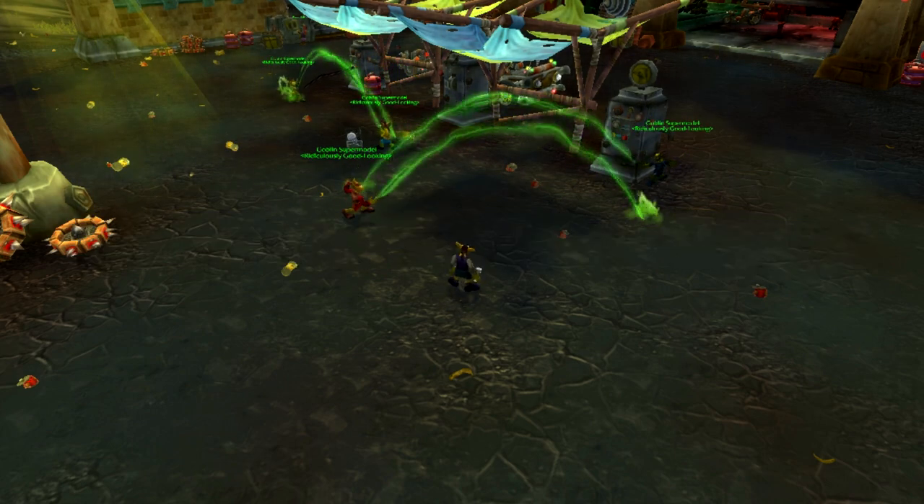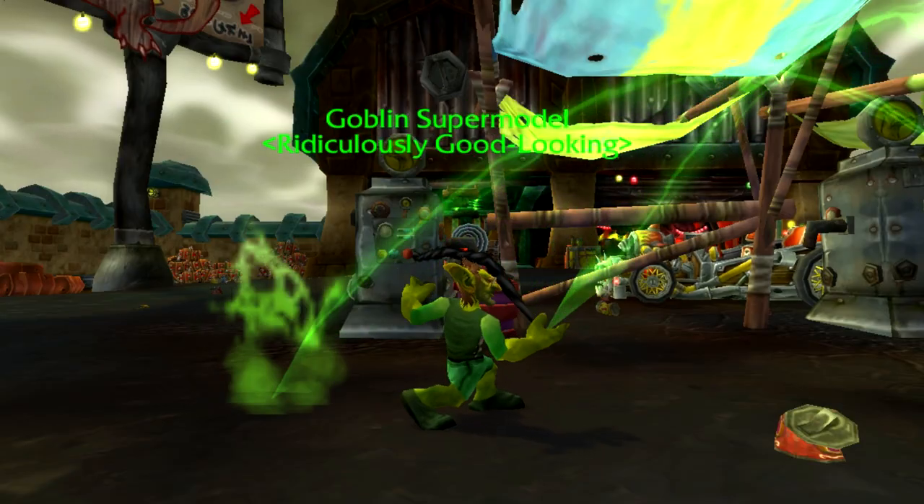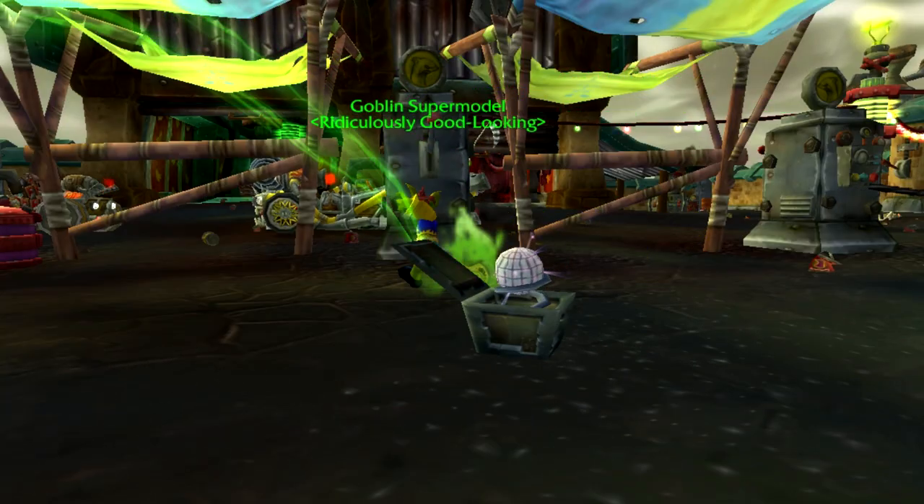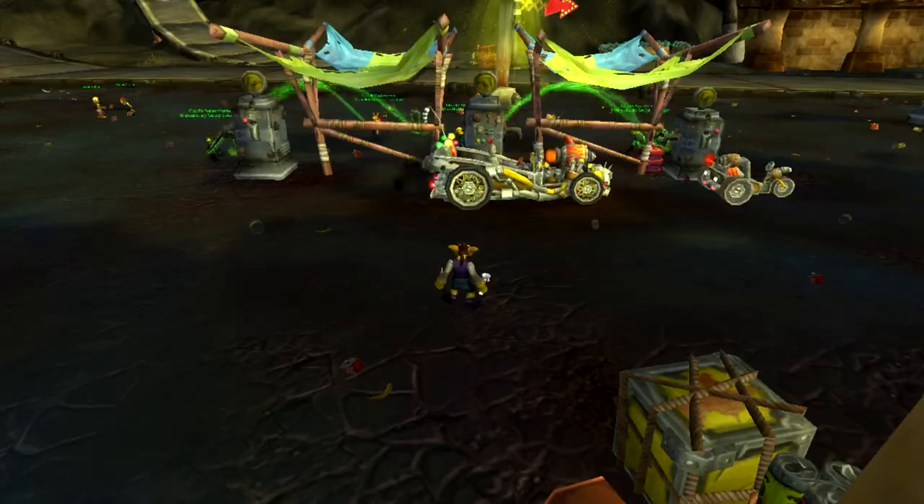In the Goblin Starting Zone, at one of the gas stations, there is a small group of Goblin supermodels who are all ridiculously good looking, having a gasoline fight with a disco ball in between them. This is a very obvious nod towards the beginning of the Zoolander film where all of his friends die in a freak gasoline fight.